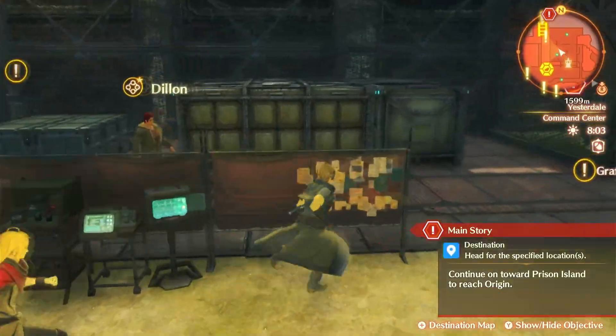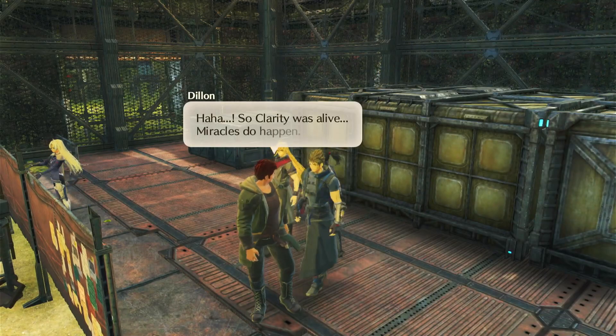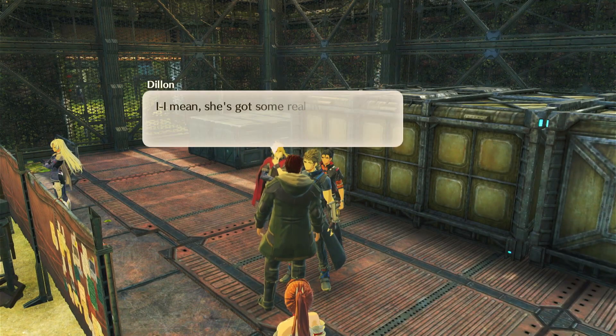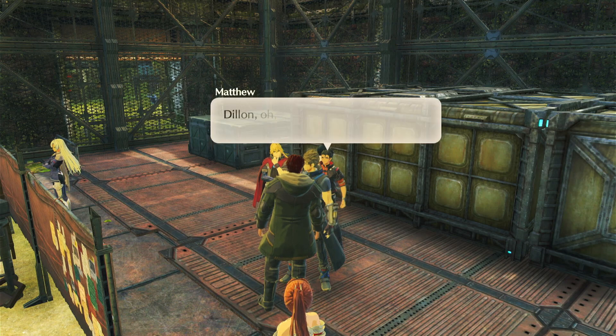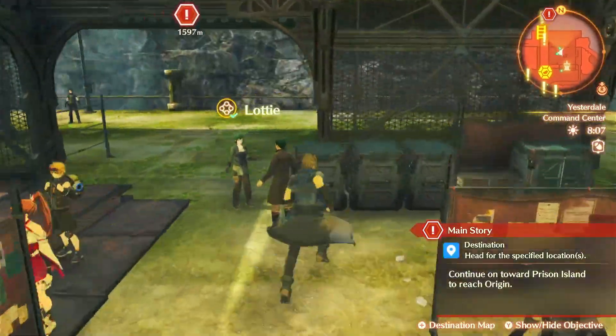Seems like we have four quests. First one — oh, Dylan has new dialogue. Dylan: 'So Clarity was alive! Miracles do happen. I mean, she's got some real metal — she wasn't gonna lay down that easy now, was she? I wasn't worried about her one bit.' Dylan, someone's not being very honest with themselves.